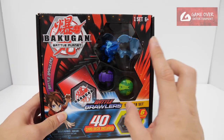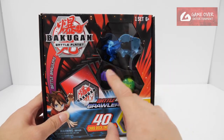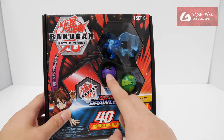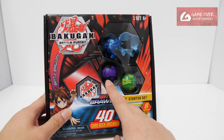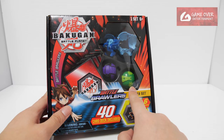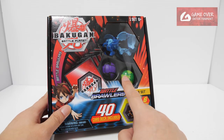As mentioned previously, the Ultra in these sets is always exclusive — you can only find it in this set. For the cores, Darkest Hydrus can be found in the Battle Pack, specifically the Pyrus Maxxetor Ultra Battle Pack. Ventus Fangzor can be found in a single pack as well as another triple pack, the Aurelis Hydronaut Ultra Starter Pack.